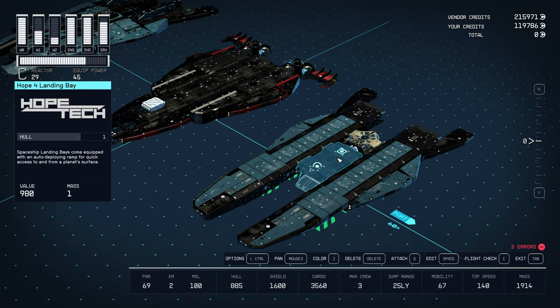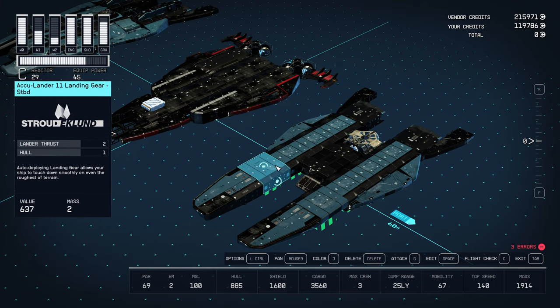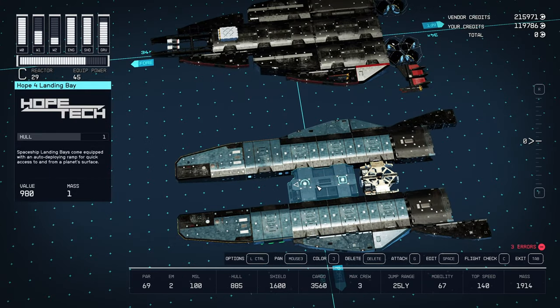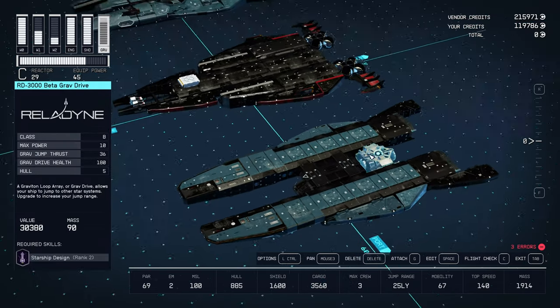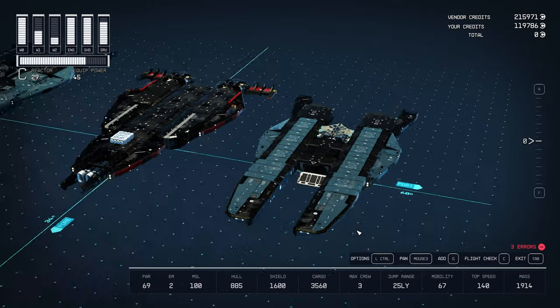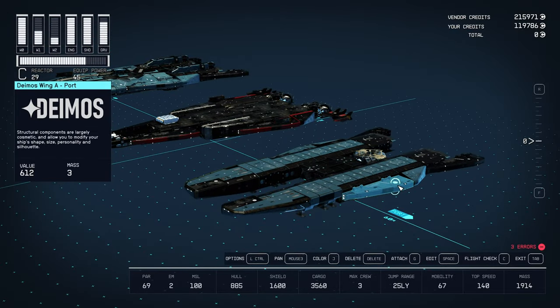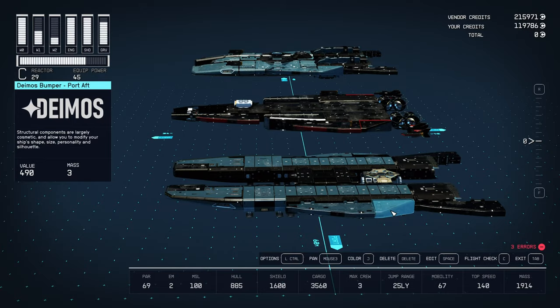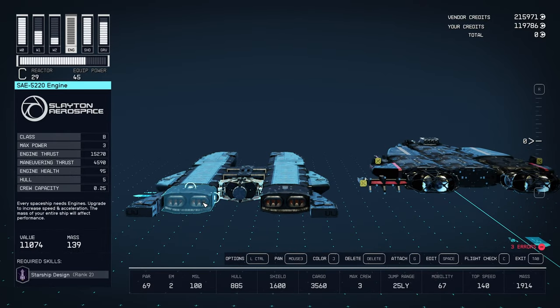On each side of my landing bay I've got the AccuLander 11 landing gears — four of them on each side. Two are connected directly to the side, then there's one in front of that and one behind. To cap it off in the front is the Stroud Eklund Stroud Cap A port 4 bot. On each side giving it a nice sleek edge is the Deimos Wing A port pointing forward, and behind that the Deimos Bumper port aft pointing backwards. At the very end I've got the ASAE 5220 engines — two of them capping it off.